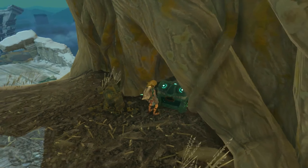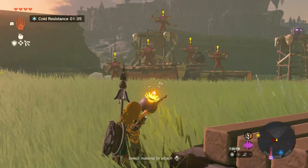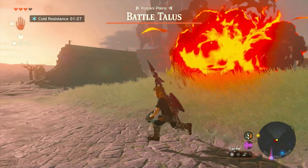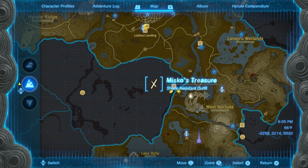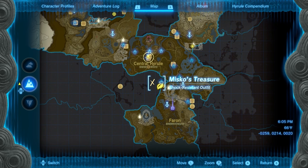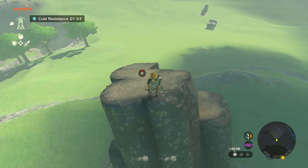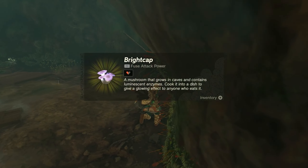My next tip is to find a person called Mishi and get the map locations for Misko's treasure outfits. She's going to be north of Lookout Landing — she's kind of a random occurrence you'll find as you're exploring paths going to different stables. Once you talk to her, she'll mark X's on your map showing where there are some powerful outfits. The first one I recommend getting is the climbing gear, which makes Link climb a lot faster. The next one is a barbarian outfit that increases your attack strength. Then the final one is the shock resistant gear, which comes in handy later on. These are hidden away in caves and are totally worth getting first so you can upgrade them at the fairy fountains.